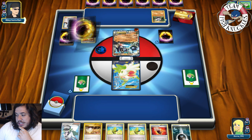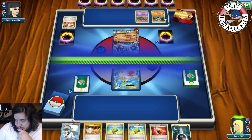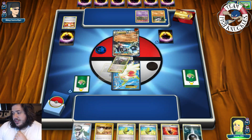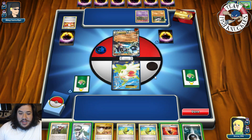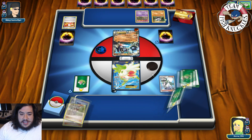The pass goes to our turn. We get a Ninja Boy — not really useful right now. We don't play any one-energy attackers besides Mew. So we're just going to put a Dark Energy in the active. They played N, giving both of us a new hand of six already.